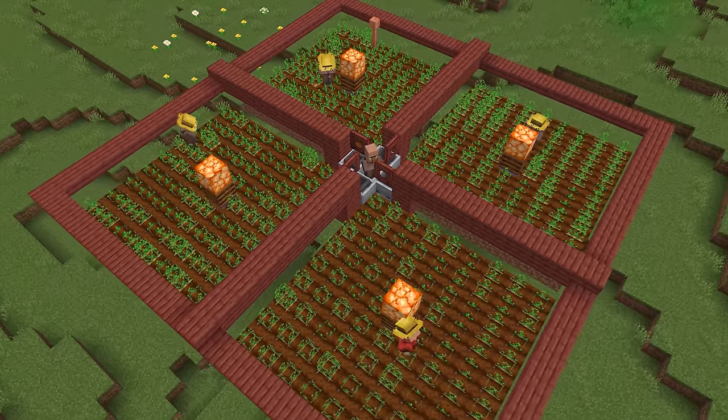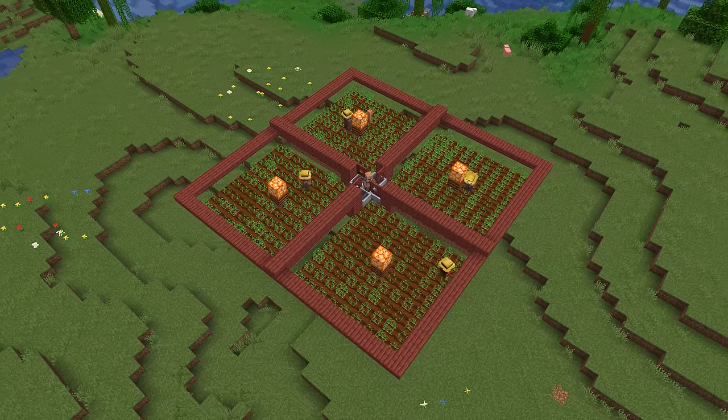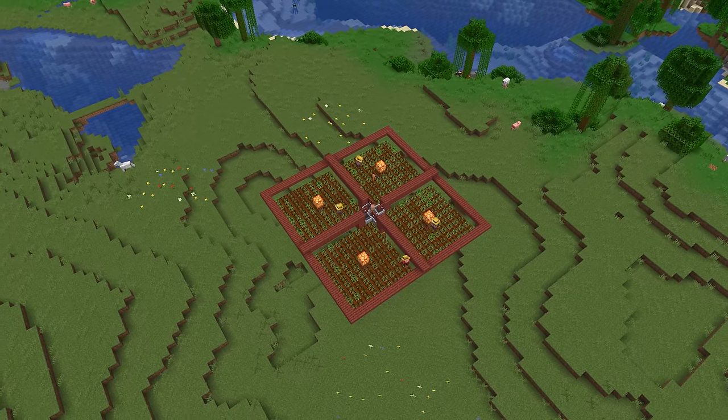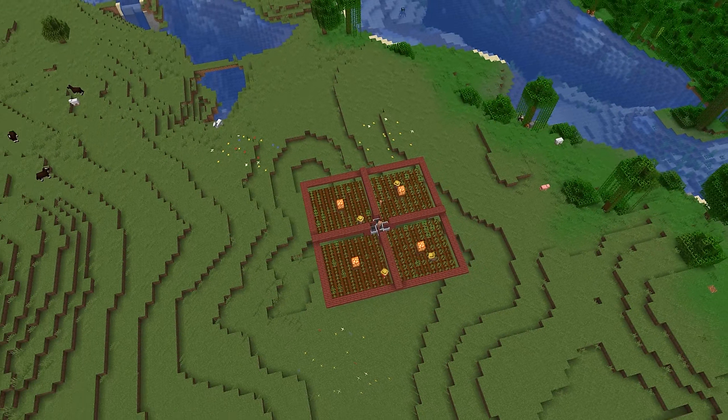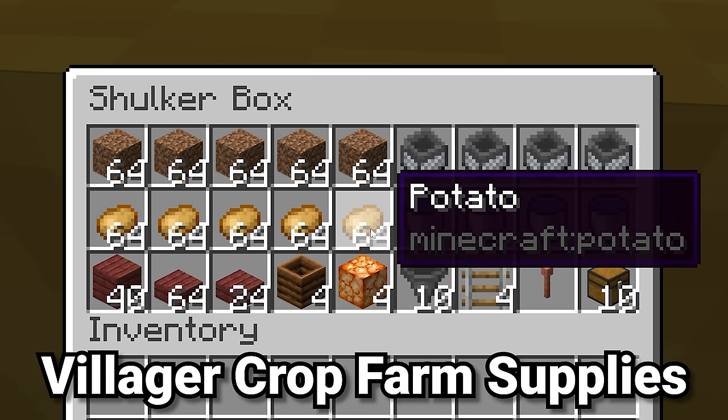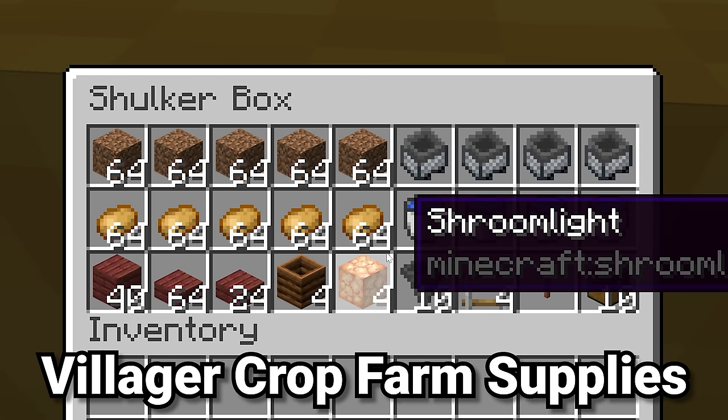In terms of location, I would pick an area that's not at a village but close enough to one that you can easily transport villagers from that village to your farm location. For the actual farm build, you're going to need at least five stacks of potatoes, carrots, beetroot seeds, or wheat seeds.